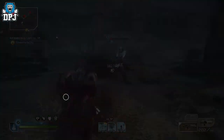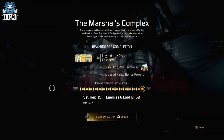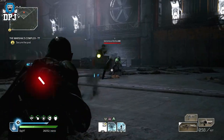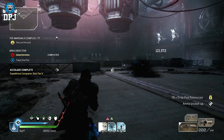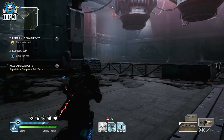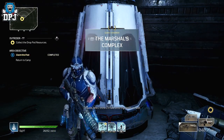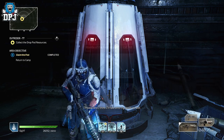One of the new expeditions in this game is the Marshal's Complex, which I will add is great. I'm sure all these expeditions hold secrets and I'm currently looking at each one. This particular secret happens at the end of this expedition — though it could be more beforehand, I'm not sure. When you complete this expedition, go ahead and collect that loot but do not leave.